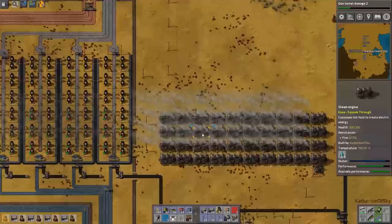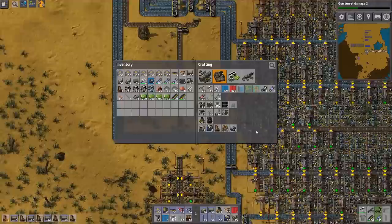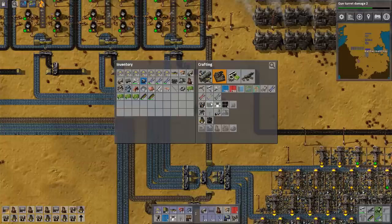Looks like we need to make some more power. I think I'm going to do that — let's make two steam columns. Let's do the oil refining first because I don't have enough stuff in my inventory for all the boilers and everything, but we can actually get it started. I'm going to go 5, 10, 15, 20, 25 — we're going to need 20 steam engines.